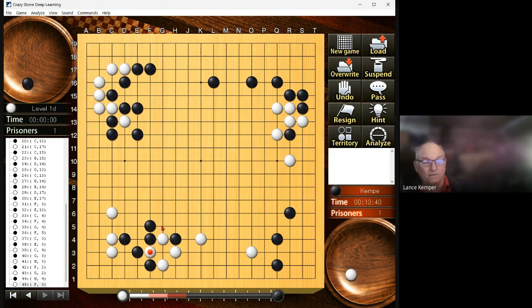Weak and in atari — very nice, a getting-out move. Then connect. In sente, and he is officially smaller here, and there's aji.